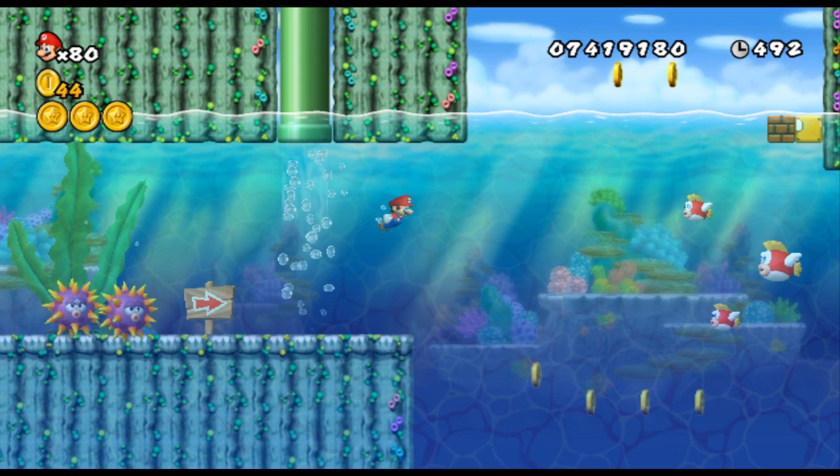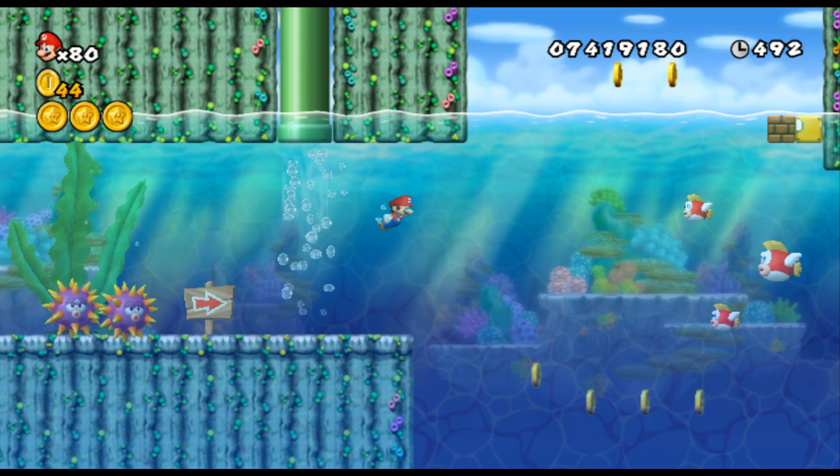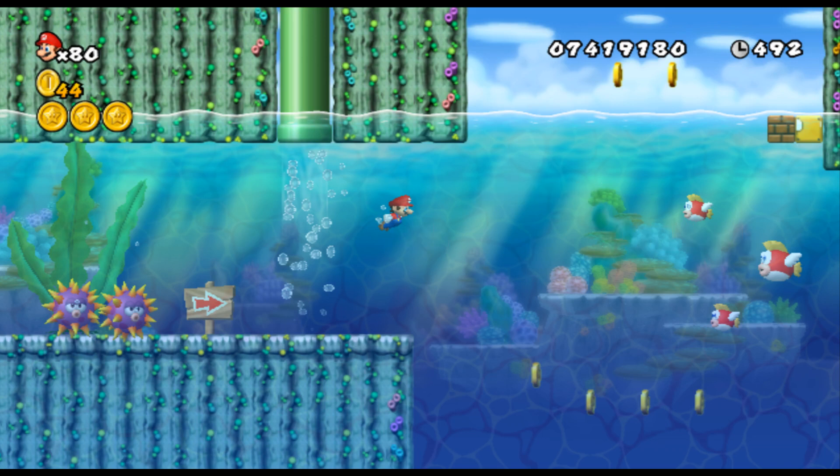The last thing we need to add before we can set our AI loose is a reward signal. This is what's going to guide our AI and determine what behaviour it decides to learn. The reward signal I've chosen is simply rightward motion, so every time the AI moves a bit further right on the screen it gets some reward. This encourages the AI to go full speed-runner and finish the level as fast as possible — it will even skip things like mushrooms just to move right as fast as it can.